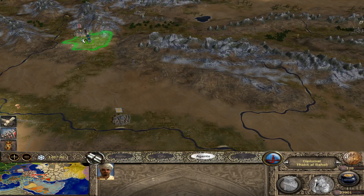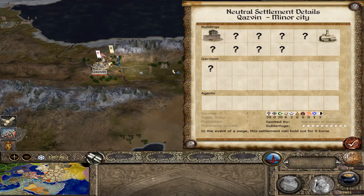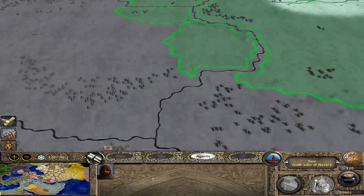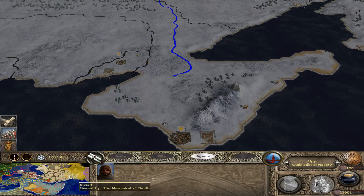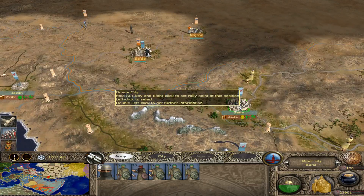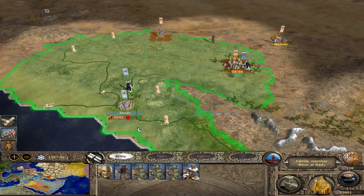Kazvin is not under siege, but it has one unit in it, so if the Mongols knew what was good for them they would do something about that. Where is my spy? Up here. Let's just cut straight across — I think that's the fastest way. It'll take a couple turns, but that's probably for the best. So I have 2300. Let's send out a little group of friends and see how they like that.